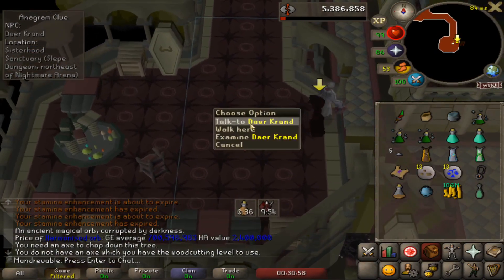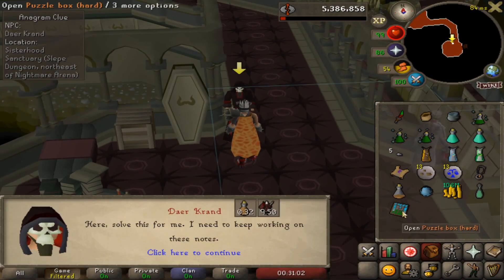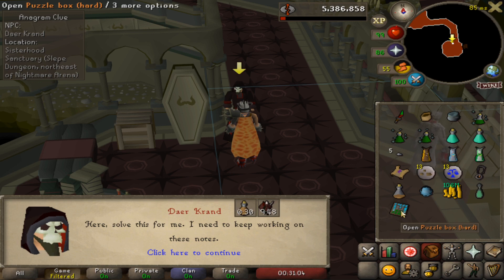Talk to Dare Crand and you are all set. Good luck on your Clue Scroll.